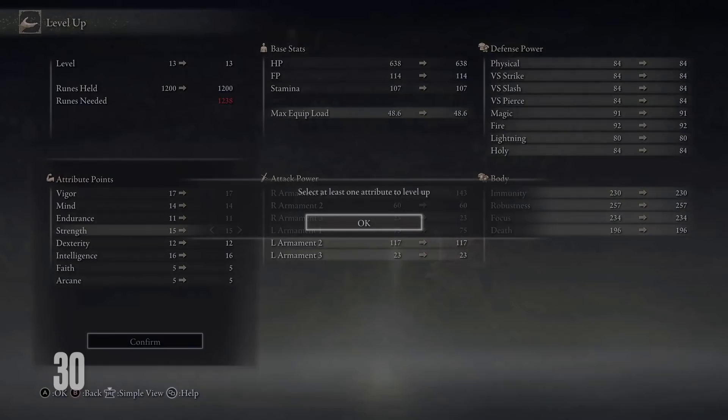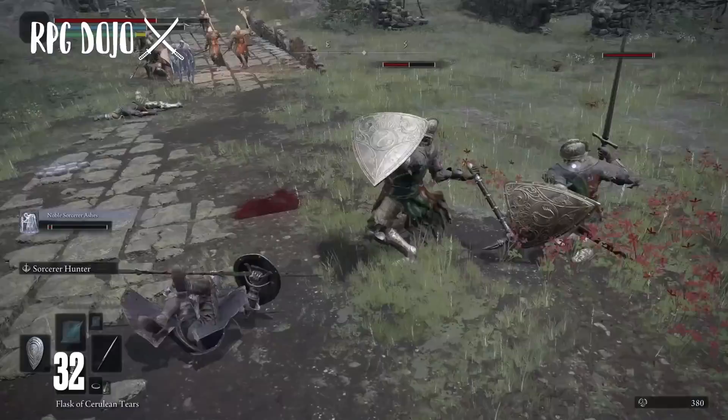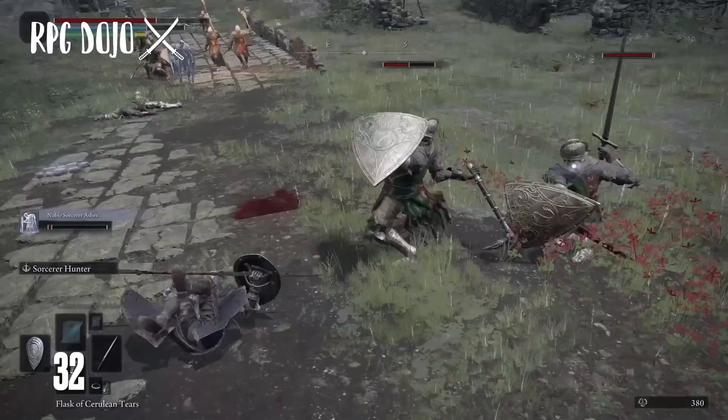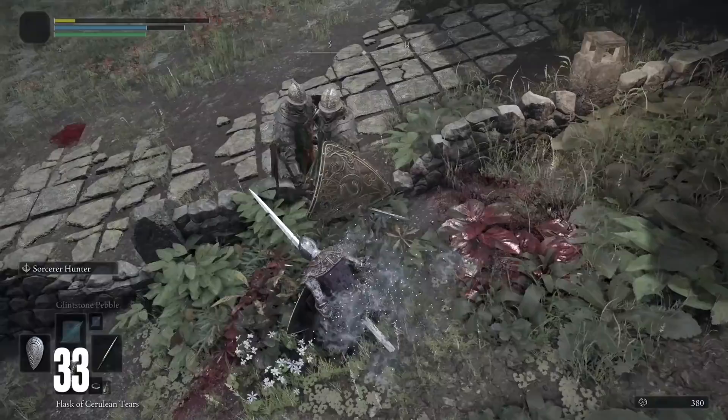Sites of Lost Grace are spread out all over the open world and allow for similar tasks to bonfires like leveling up and placing attribute points. Dying in Elden Ring will send you back to the nearest Site of Lost Grace, or if one is nearby, a Stake of Marika. Stakes of Marika are a new type of death mechanic that allows you to respawn even closer to difficult enemies without having to complete lengthy boss runs. So if you notice one of these in your travels, get ready because something dangerous is probably nearby.